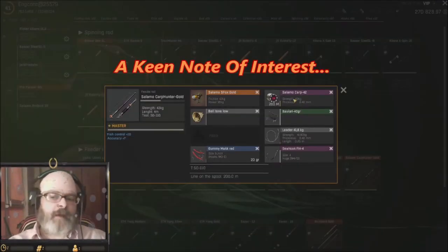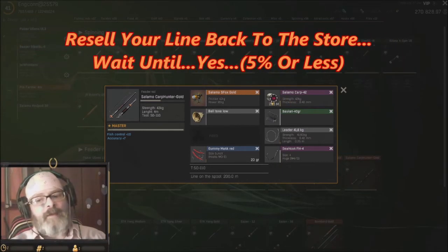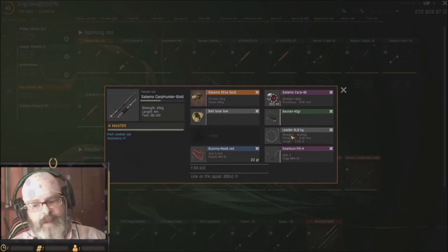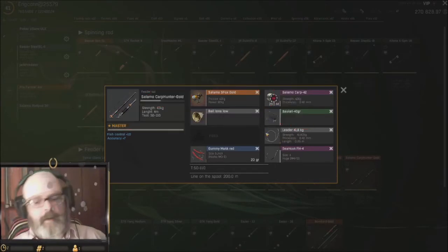One key note of interest: you can also sell back your line because you can't repair your line. We're getting into the yellow now — you see it goes yellow, orange — and the leader is almost done. You do not have to change the leader when you bring in your last fish; this leader will just go away, so make sure you put a new one on before it's done.